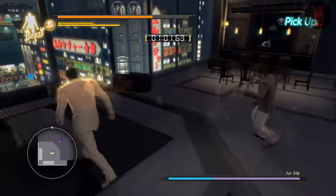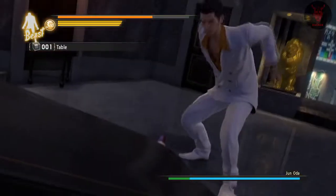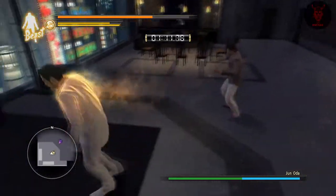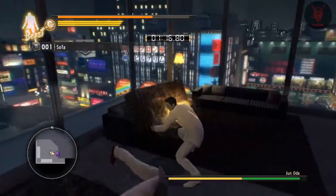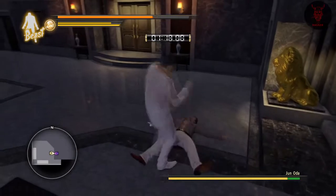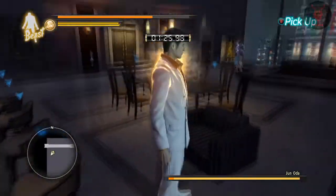Generally it's beast style with Kiryu and breaker style with Majima for the most part. Beast style is just ruthless — if you use it with weapons, hit three times, generally weapons have four health so four hits. If it's a sofa or a chair or something like that: one, two, three, knocks him down, pull off the finisher, grab the chairs.